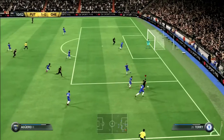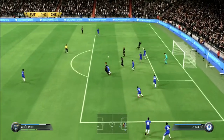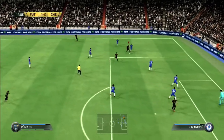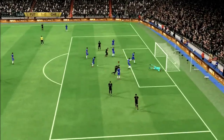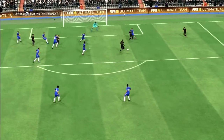Oscar gets the assist against the club he plays for in real life, which is pretty good. Aguero looks to make it 2-0 — he stops, fake shots, goes all the way with ball rolls, but his shot is deflected by Willian. Our boot draft team attacks again with Loic Remy, who goes around Willian, has the shot, and puts it into the back of the net, beating his Chelsea teammate Thibaut Courtois to make it 2-0.